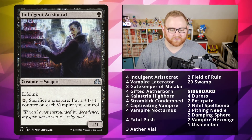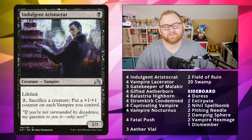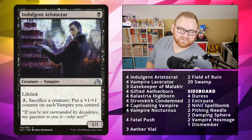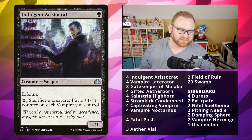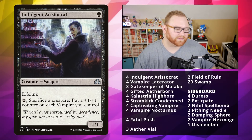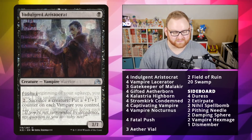Starting with our Indulgent Aristocrat — a 1-mana 1/1 Lifelinker. You can pay to sacrifice a creature and put a +1/+1 counter on each Vampire you control. That's very important because it can help us get around things like Lightning Bolts, Collective Brutality, those kind of things. It's also a Lifelinker, so you know it's good for that too.